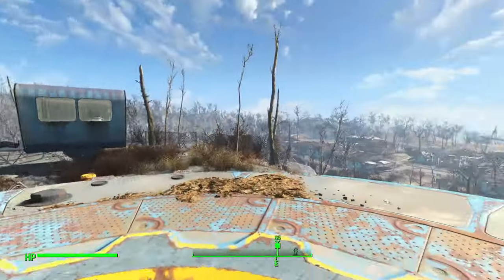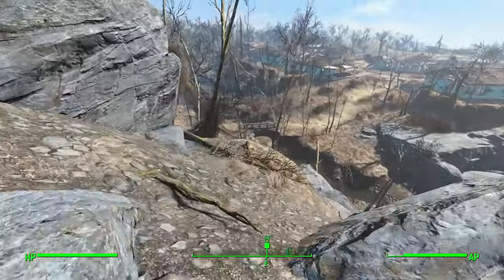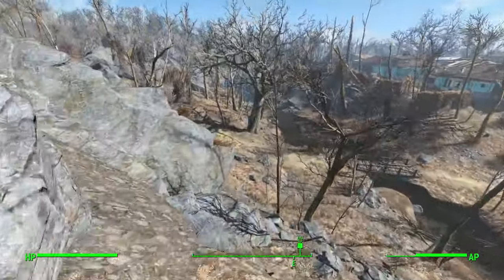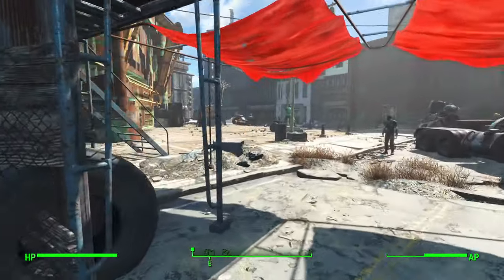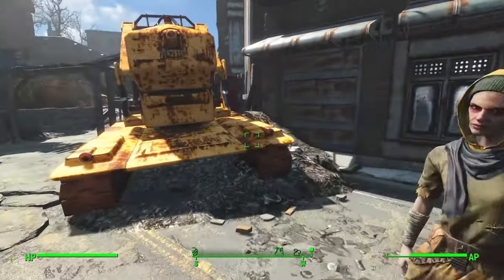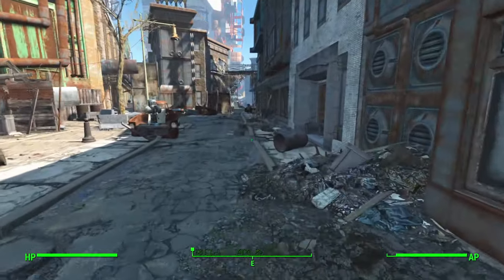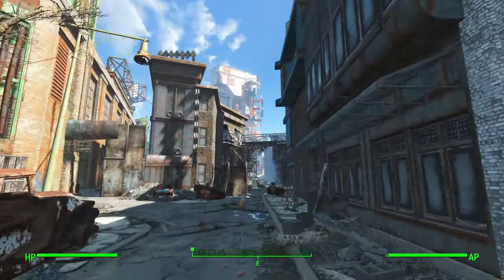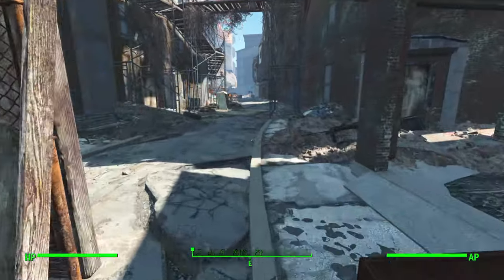We're first going to have to head south towards Diamond City. So we've reached Diamond City. There's Piper over there being Piper. Here's Cricket — she sells weapons. But we're going to go take a little bit of a left turn here towards this big old building right here, and then we're going to make a right turn here pretty soon.